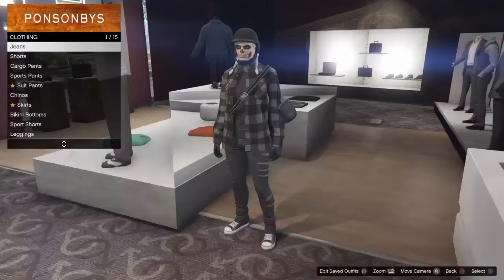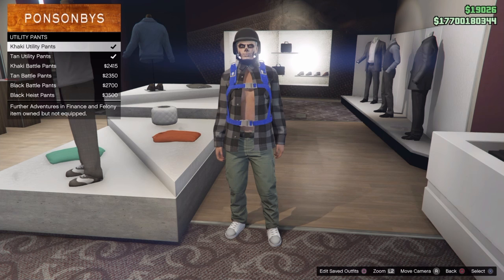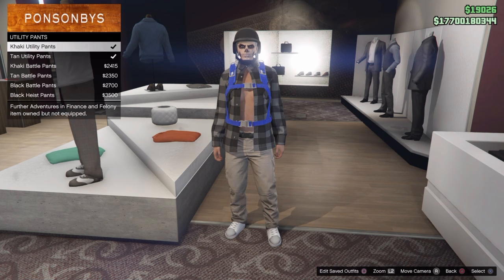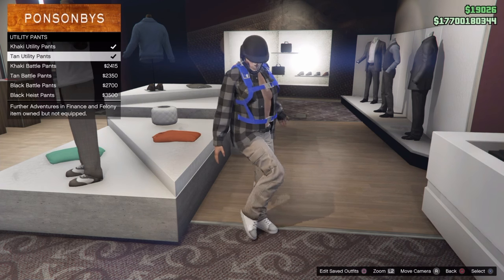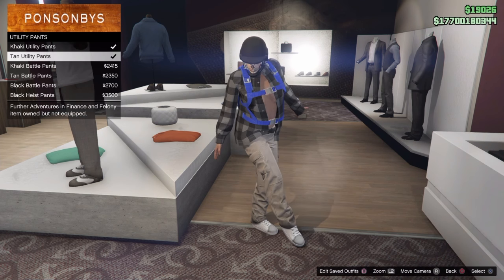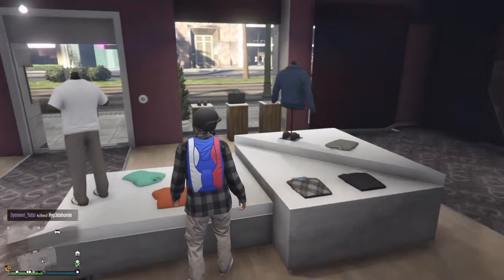From there, go to pants and put on the utility pants — the green or the khaki, either the tan or green utility pants. Once you do that, you can see my character is not wearing that undershirt anymore. Pretty cool little trick you can do in-game to mod your character.